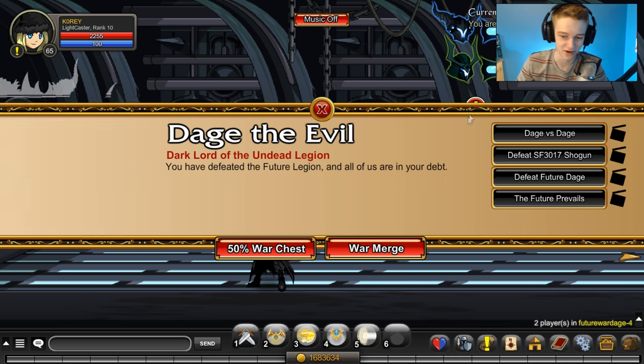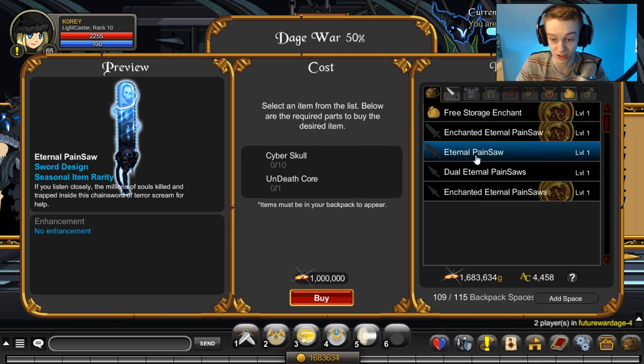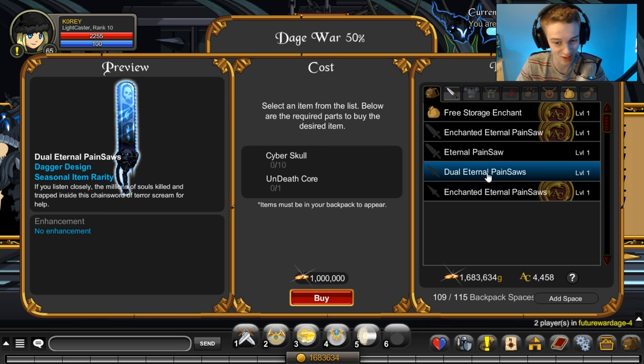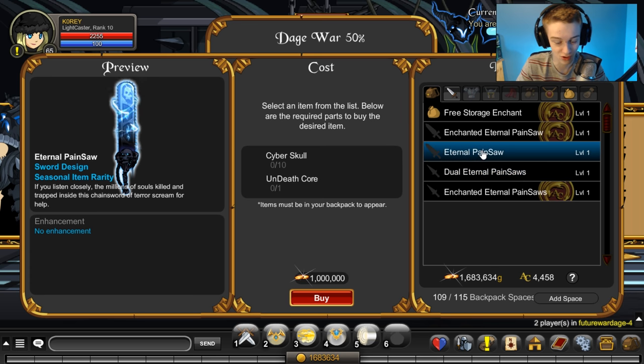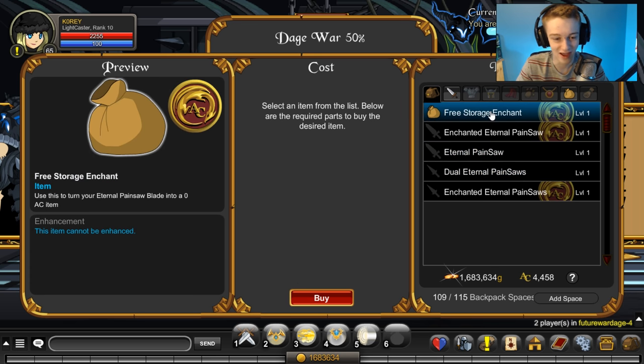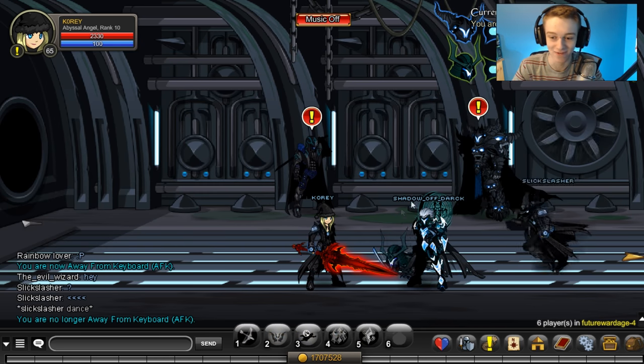The 50 War Shop is right here. You can get the Eternal Pain Saw for one million gold, an Undeath Core, and a Cyber Skull. There are also Dual Pain Saws, an AC version of that, and an AC version of the single Pain Saw. Dual Pain Saws are also a mil, so you can spend two million right here if you have extra gold.